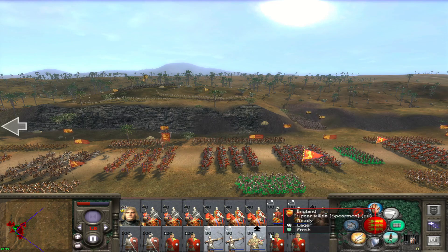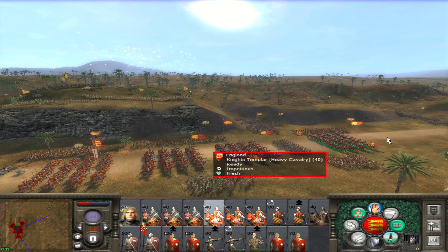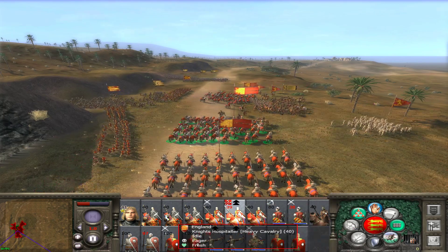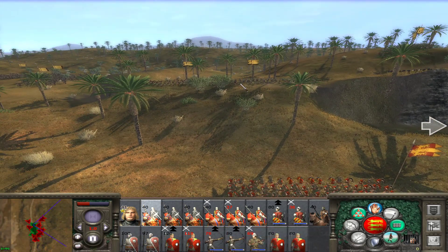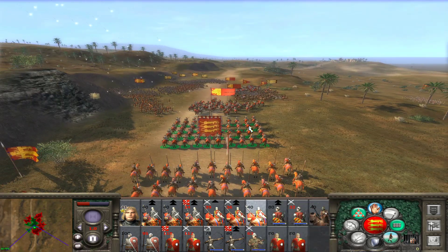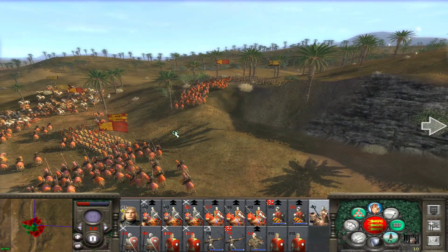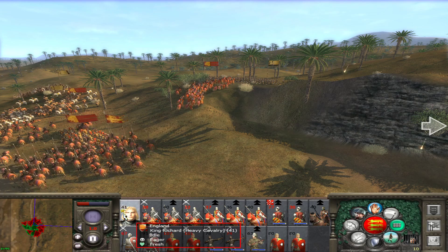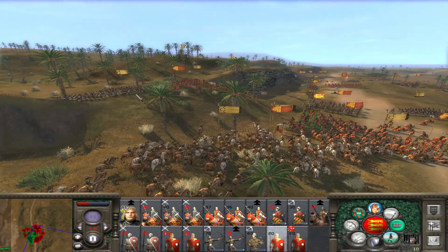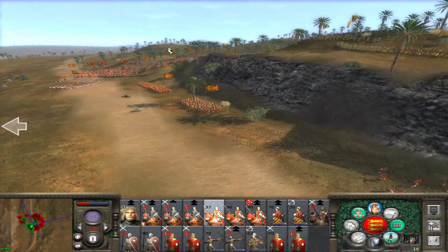Let's get our missile troops all on to skirmish mode. We need to get our cavalry into action. Let's see if we can take out the cavalry forces too. We're in a good position here. Let's get our spearmen engaged. I think we've sent all some forces there.